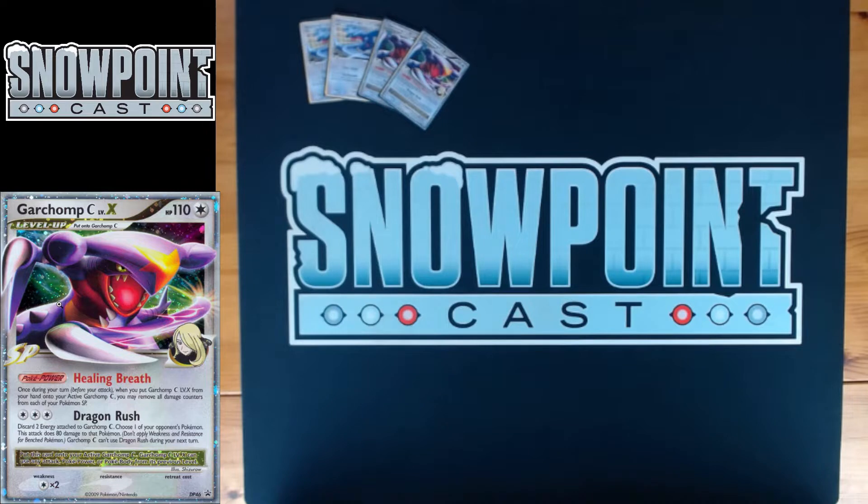Dragon Rush is the attack on Garchomp — for three colorless, or a Double Colorless and an Energy Gain, you discard two energy attached to Garchomp C and choose one of your opponent's Pokemon; this attack does 80 to that Pokemon. Garchomp can't use Dragon Rush during your next turn. Being able to snipe 80 to finish something off or take out a support Pokemon is really nice, or it can just steal a game at the end.